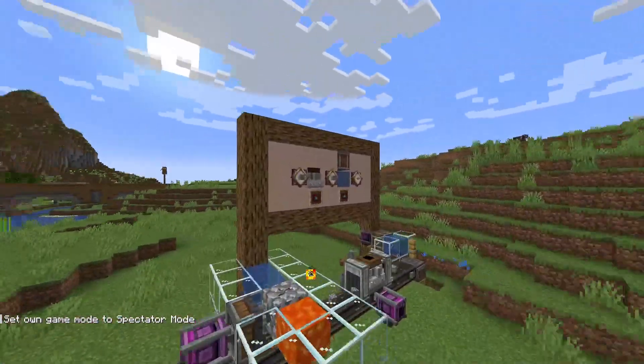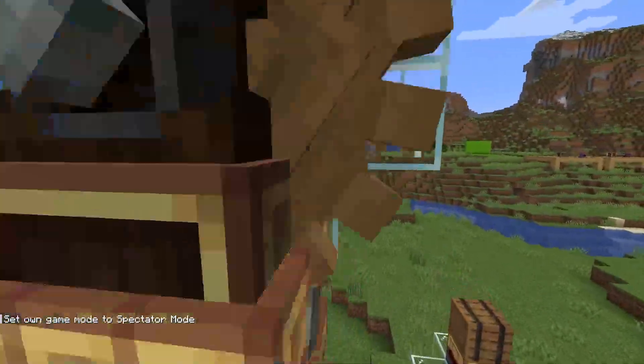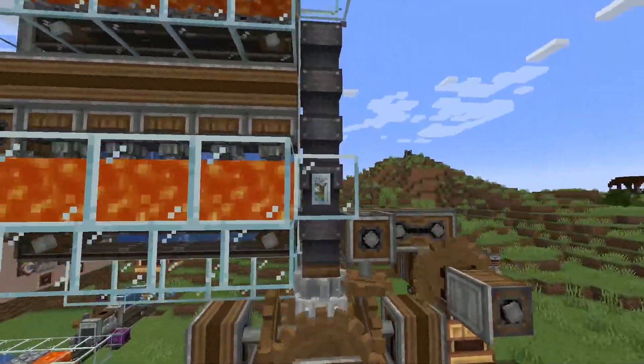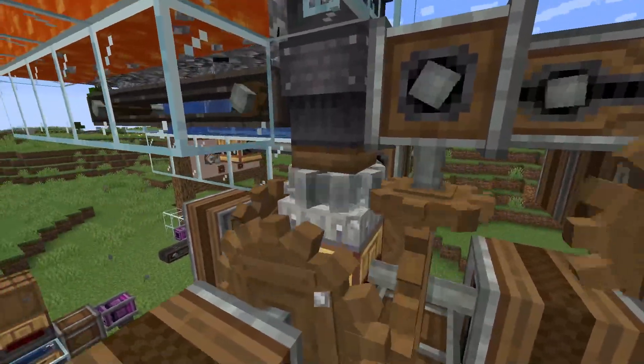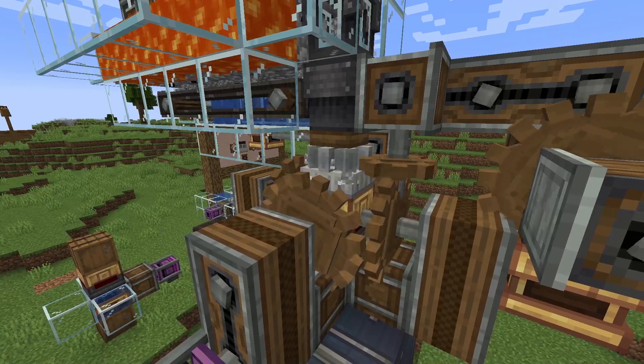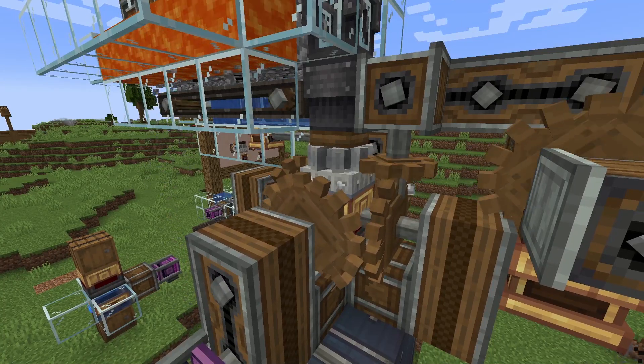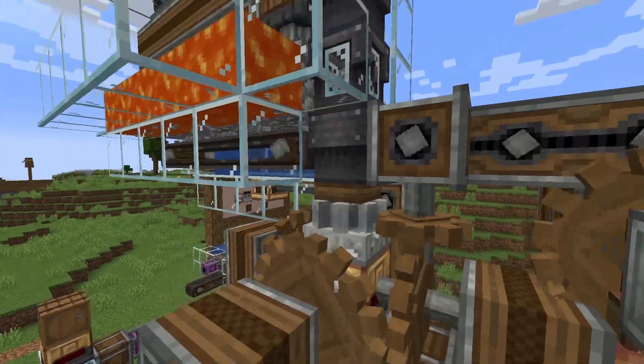So the next step in the process is to mill it. Milling is very simple — I'm just having it all collect in a bunch of chutes and funnel into a millstone. You don't actually need grinding wheels for this, because grinding wheels are kind of expensive and very taxing on your stress network. So you can just use a couple of millstones.